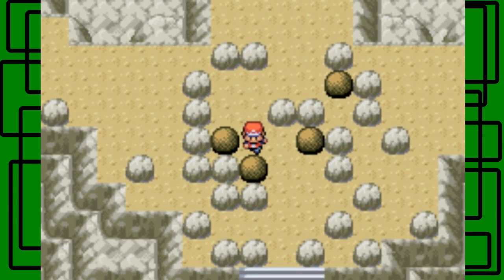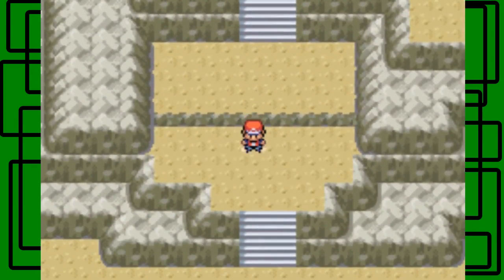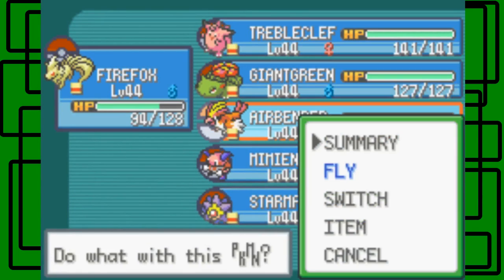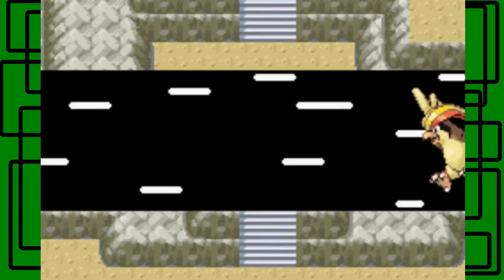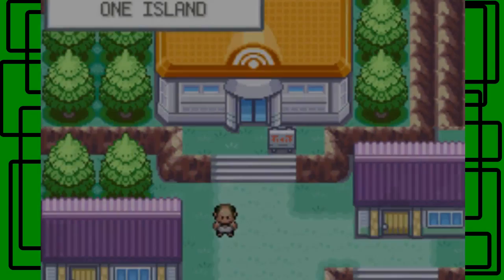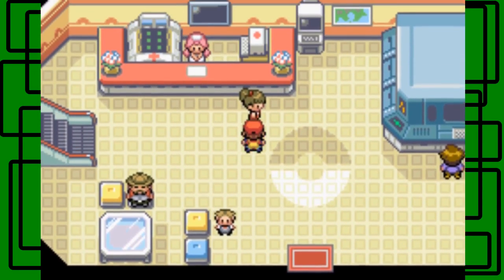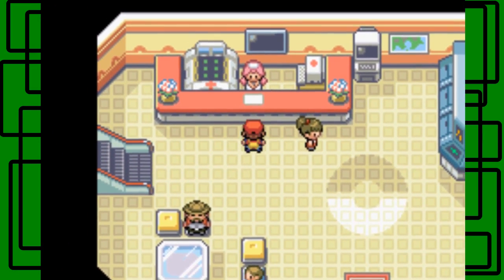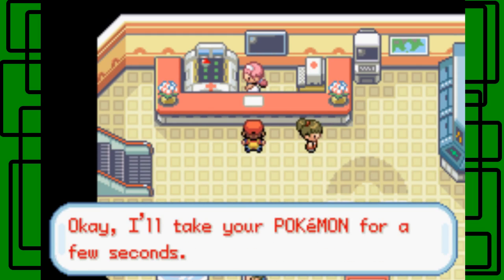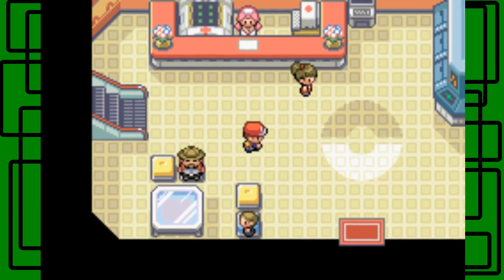Okay, I think you can fly from right here. Let's have Airbender use Fly. Yeah, we can fly back to One Island now. So yeah, we caught Moltres. I don't think we can look it up on the PC right now because the PC system might still be down. The PC says okay — they're still down. Let's heal up our Pokemon. It's good that we caught Moltres, we just can't look at it right now, which kinda stinks.